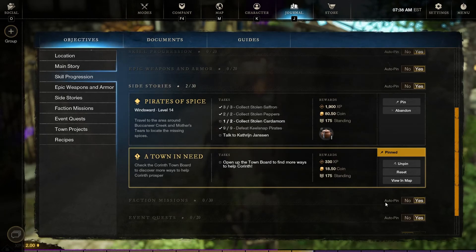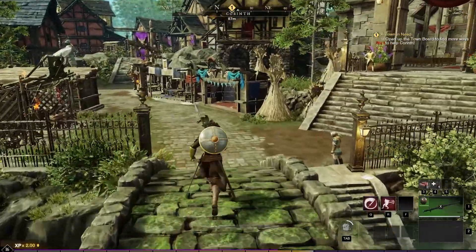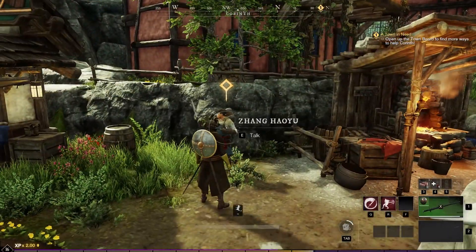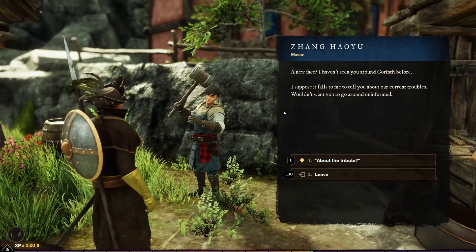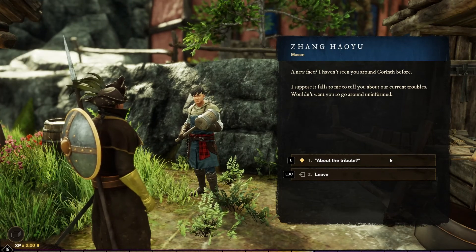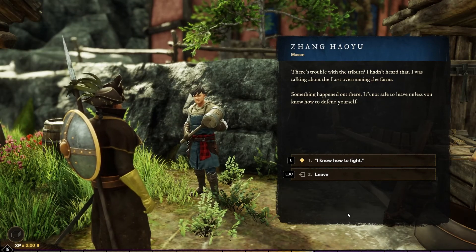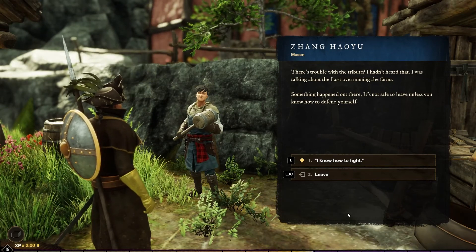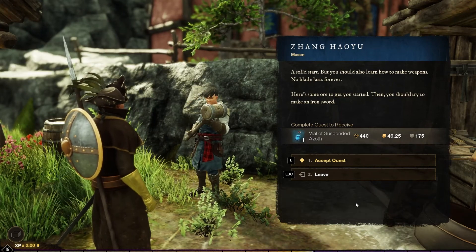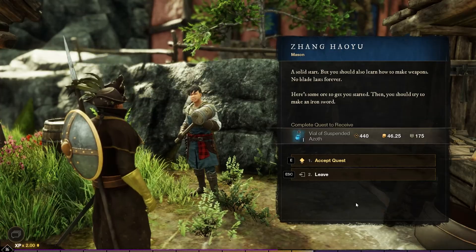Let's go ahead and look at the town board — there is somebody here with a quest, so we're going to talk to him first. Hello. Are you talking about the tribute? I was talking about the lost overrunning the farms. Something happened out there — it's not safe to leave unless you know how to defend yourself. Oh, I know how to fight. A solid start, but you should also learn how to make weapons — no blade lasts forever. Here's some ore to get you started; try to make an iron sword.